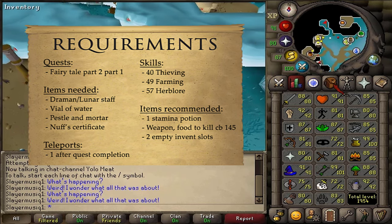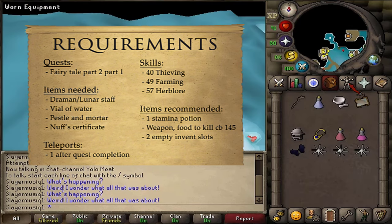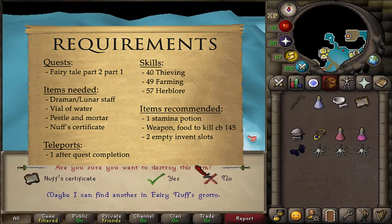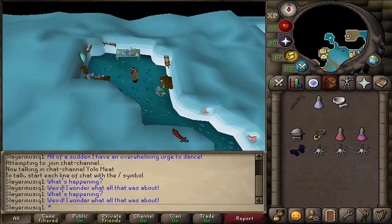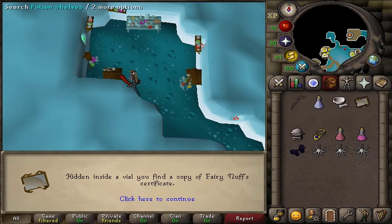Items needed: a Dramen Staff or a Lunar Staff, a Vial of Water, Pestle and Mortar, and Nuff's Certificate. If you've lost Nuff's Certificate, go north of the bank of Zanaris and search the southern shelves to find her certificate again.